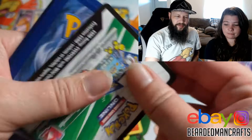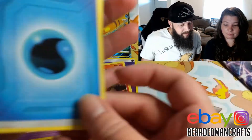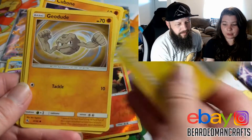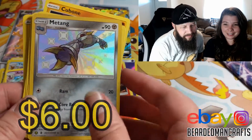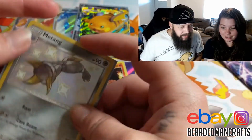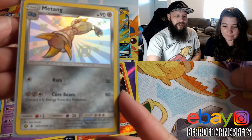Two more packs, two more chances — let's go. Graveler, Farfetch'd, Jinx, Koffing, Paras, Cubone, Voltorb, Geodude. A shiny Metang — I did it again! And a Jolteon. Here's a sleeve for your Metang. Shiny! I did it again, guys — shiny Metang.